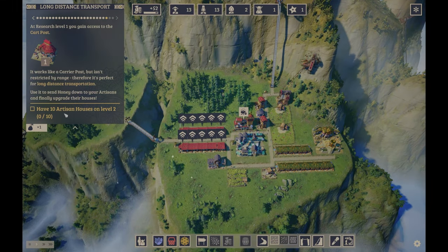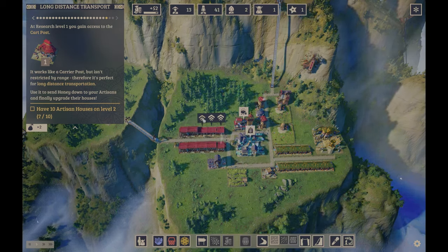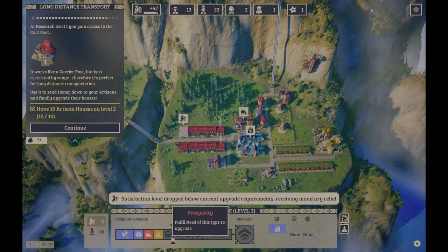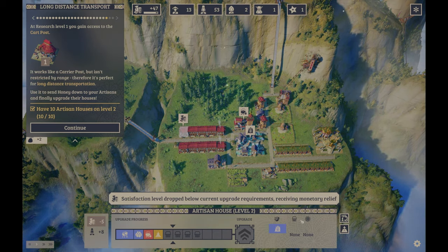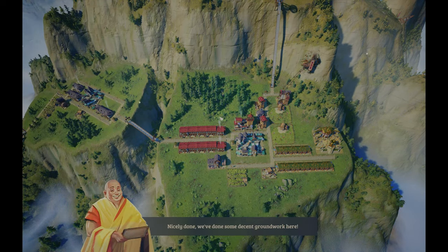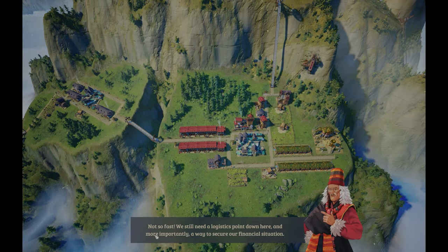These guys look good but the upgrade requires fulfilling needs to reach level 2 — it says to fulfill the prosperity category. How do you do prosperity? This is costing money. Then the tutorial says we've done some decent groundwork and we're ready to travel to the first real mountain — high enough for a summit temple. Wait, I'm not done yet! I'm not done with the tutorial — you can't do this to me.